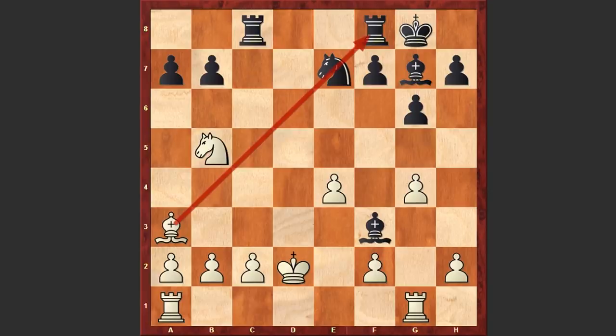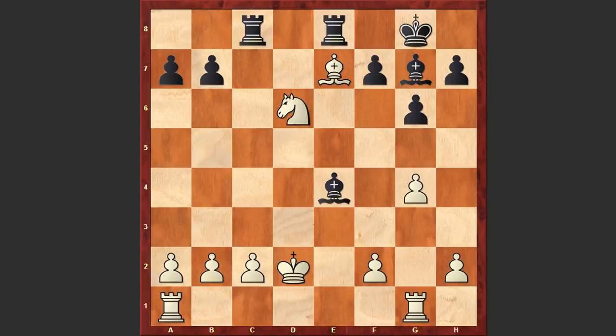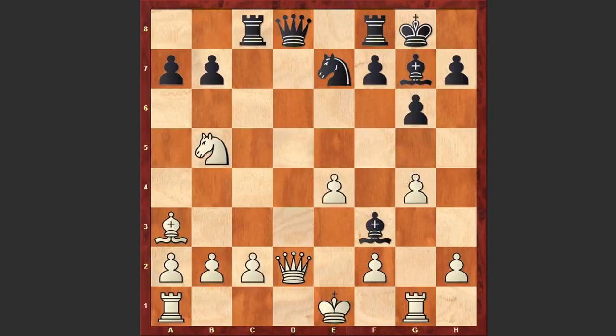Right now the knight on e7 is hanging. If Re8 then Ke3, white will finally manage to trap the bishop on f3. Though the engine says that after Kxd2, black can respond with Bxe4. If Bxe7 then Re8. If Nd6 then Rxc2 check, and then Rxe7. If Nxe4 then f5. If Kd3 unpinning the knight and attacking the rook, then Rxb2. If Gxf5 then Gxf5, and again black has a winning position. But Tal chose a very interesting line which actually leads to complications.